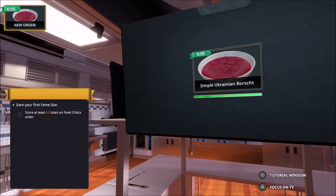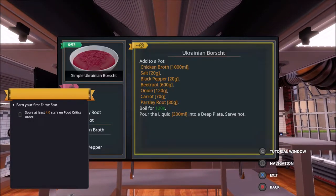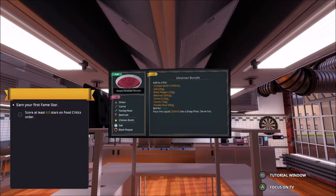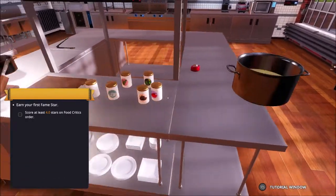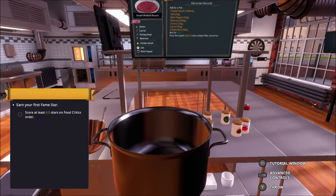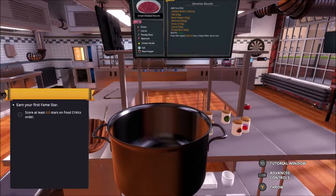Soup! Soup, soup, soup. Right. I need beetroot - 600 grams of beetroot, onion, and give us this pot. Everything - bin. So I need 600 grams of beetroot, 120 grams of onion, and 70 grams of carrot.